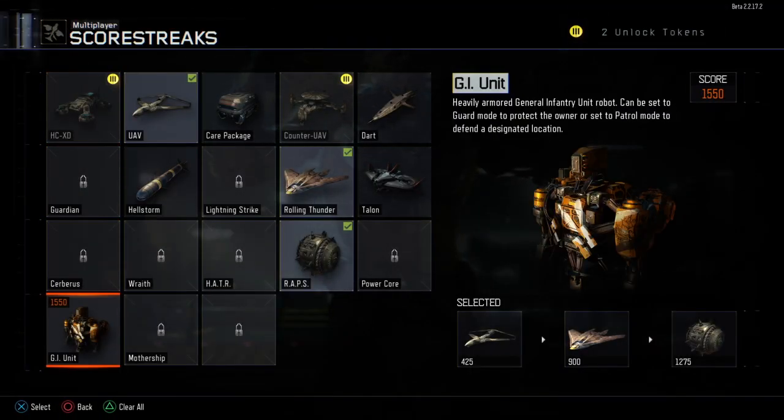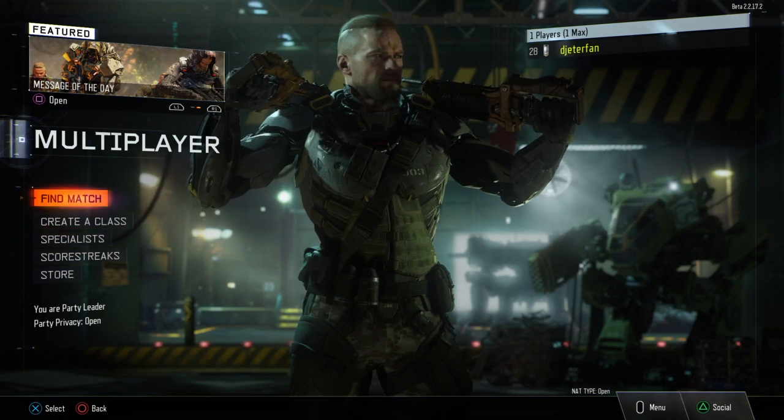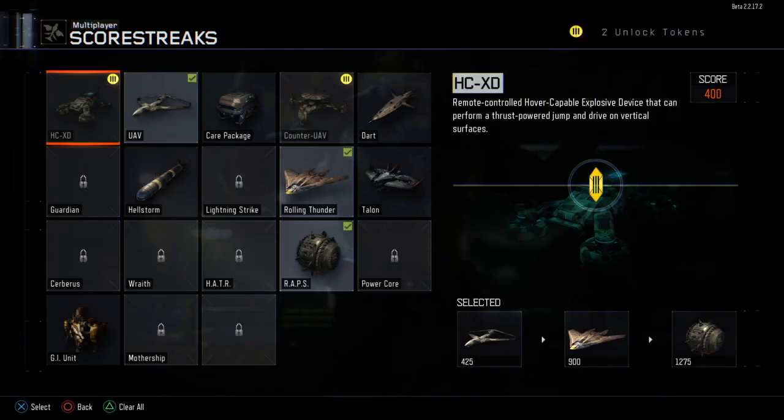Let's get into the killstreaks. I was very interested in seeing what this last killstreak was — I did think it was possibly the dogs, but I found out that the RAPS killstreak is pretty much dogs on steroids, with a bunch of rolling servitors running around blowing up your enemies. They're not as lethal as the dogs, but I did make an entire video on this killstreak alone if you want to check that out. Now let's go down to the GI Unit and check out this final killstreak.